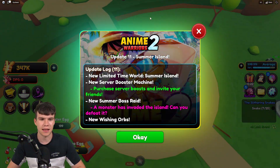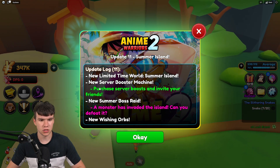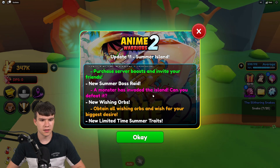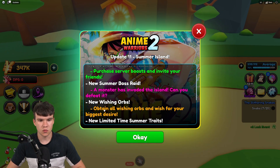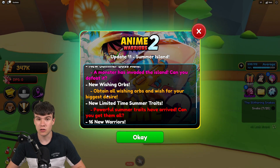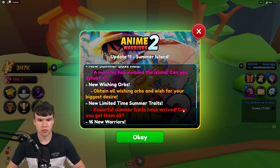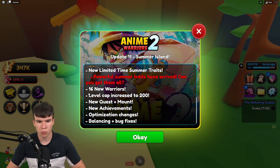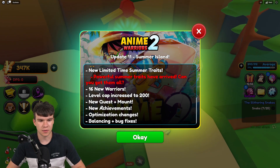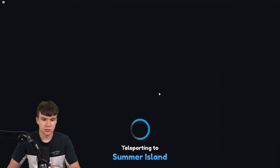So what's new in this update? This is Update 11. There's a new limited time world called Summer Island, a new server booster machine where you can purchase server boosts and invite friends, a new summer boss raid where a monster has invaded the island, new wishing orbs, limited summer traits, 16 new warriors, a level cap increased to 200, new quests, new achievements, optimization changes, and bug fixes.